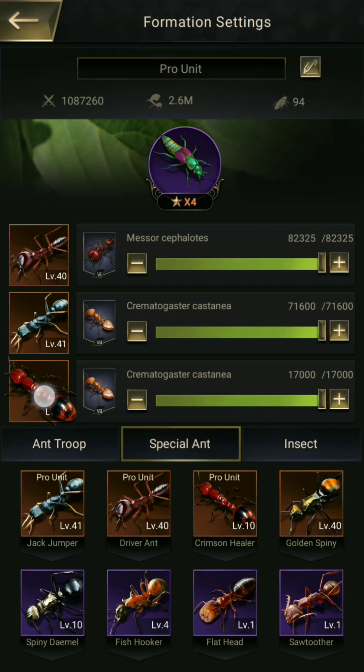So you can see this healer special ant — the Christmas healer — which I have added to this troop formation. Maybe it will be available in the next update or something.